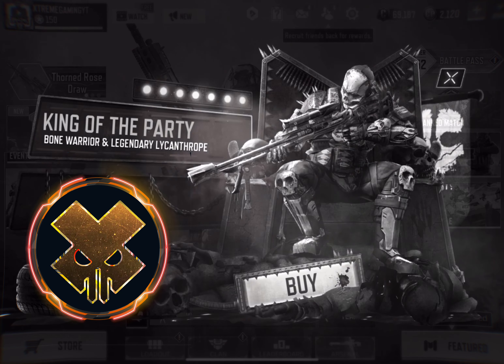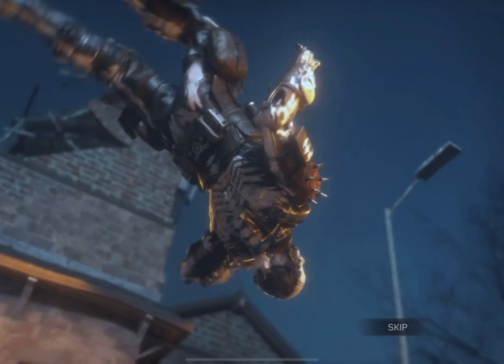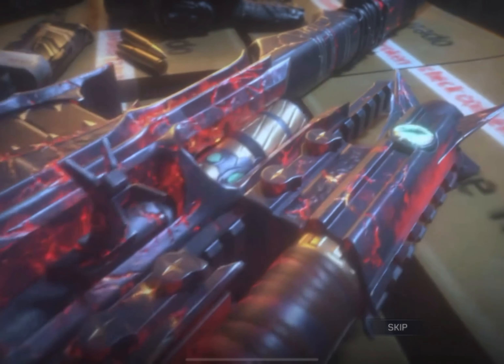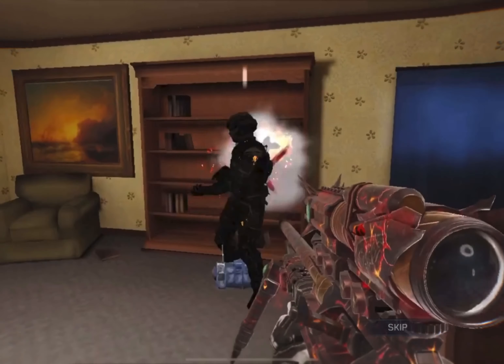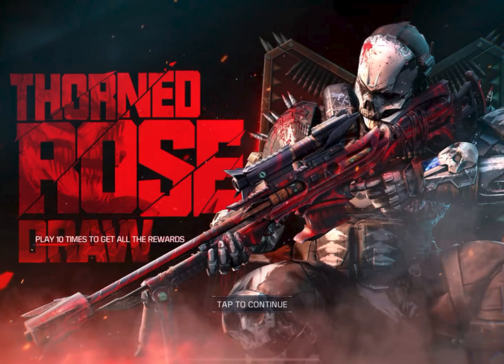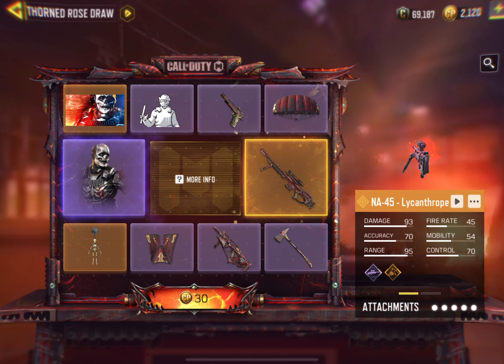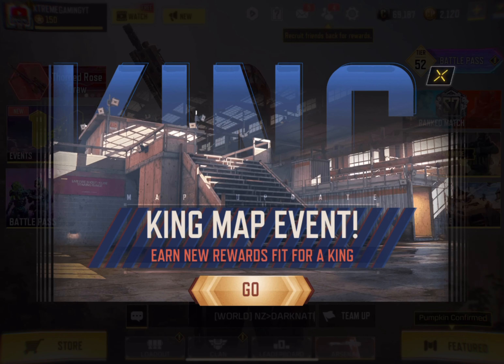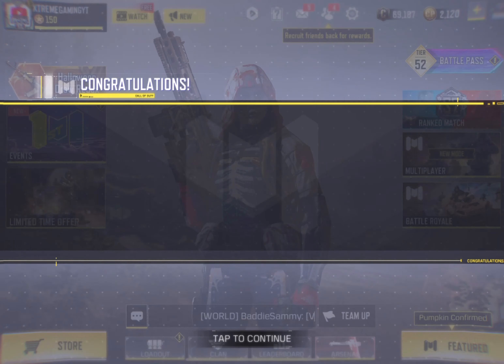Welcome to Extreme Gaming! Today we are here to see the new sniper — the NA-45 Lycanthrope. It's like a grenade sniper for me. That's the paid version, but the good news is you can unlock it for free. The paid version, the Lycanthrope, has a good animation — the amoeba animation when you kill enemies. But I'm here to support you for the free-to-play game.